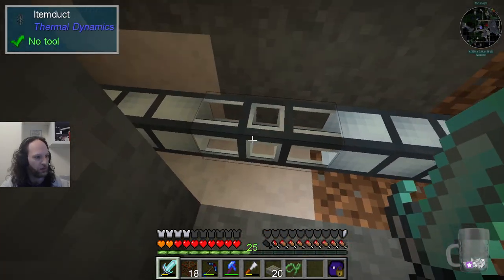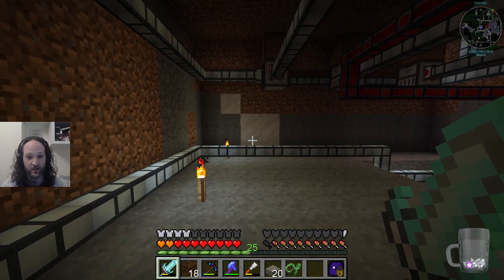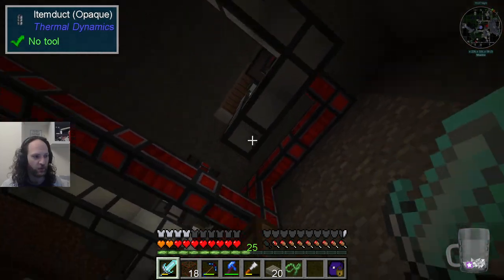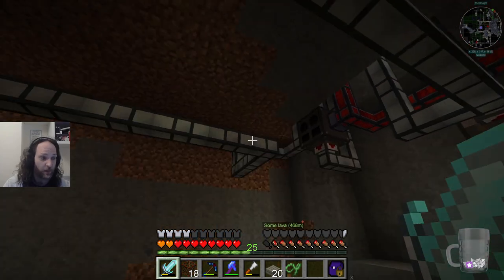We've put in the occasional see-through item ducts — these are the opaque item ducts, of course — just so that we can see that things are happening. The opaque one reduces lag considerably because it doesn't have to draw an update with the server for the positions of all the items for a visual display, which does actually cause quite a lot of lag if you've got a lot of things going on.